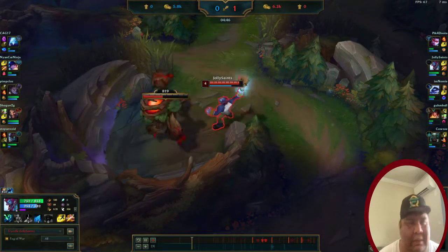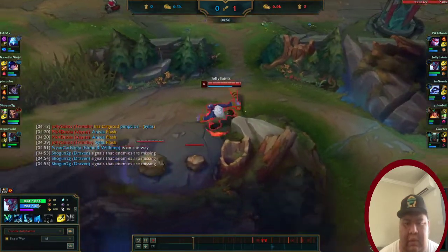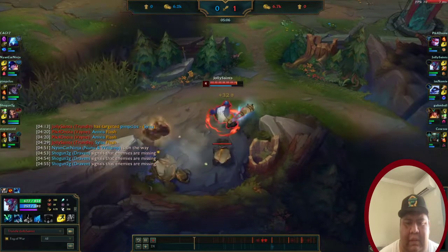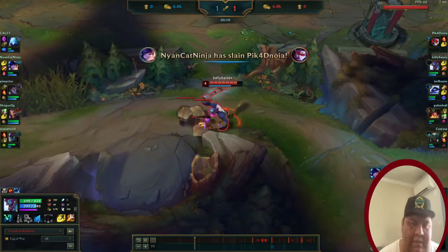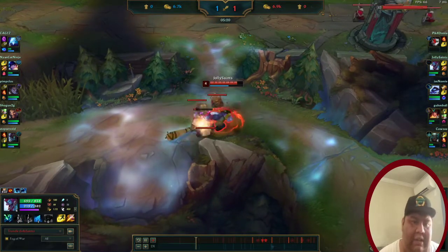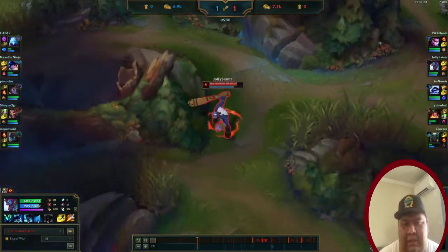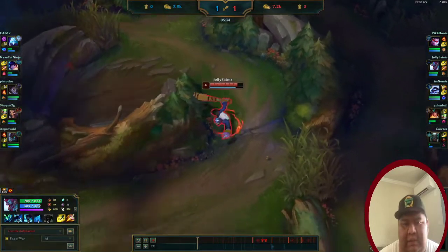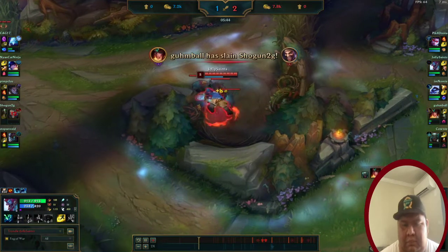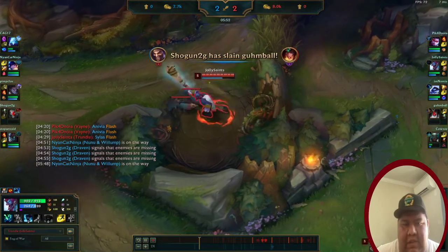Nunu was going to gank top, and Vayne was a bit too shoved up, which is why she died. I could have rotated up but I wasn't going to make it in time — Nunu was too far. So I just continued my clear. Zareth was getting shoved again.